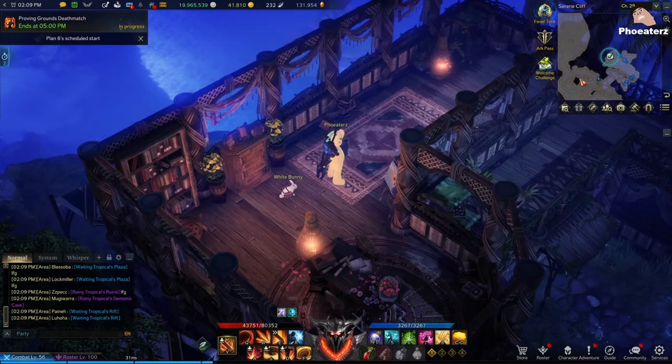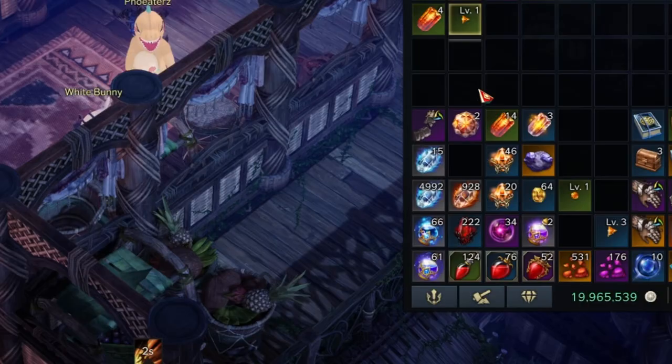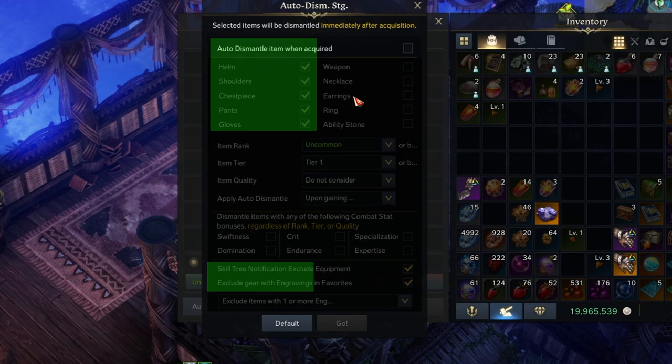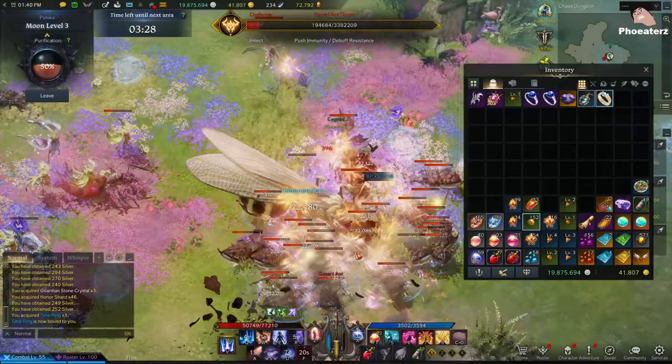Now we are ready to activate the auto dismantler feature. Open up your bag, click on the button for auto dismantling, and make sure that these checkboxes are checked, the rank is set, and the tier is set. If you check the top boxes without checking the boxes on the bottom, everything will be dismantled — so make sure you have that checkbox checked.